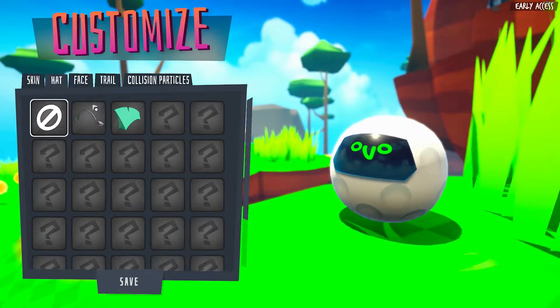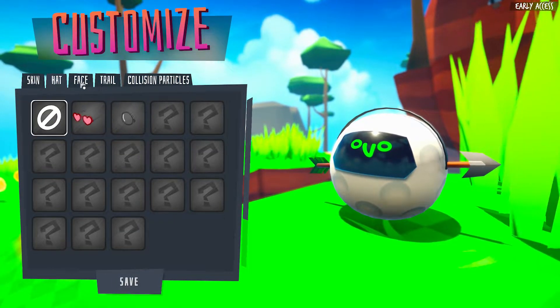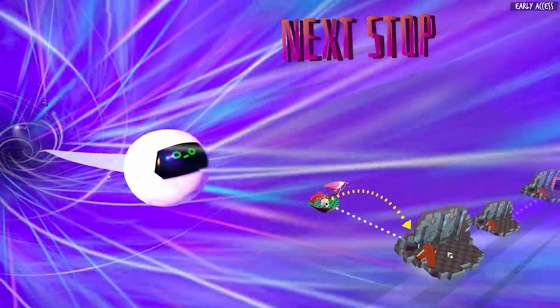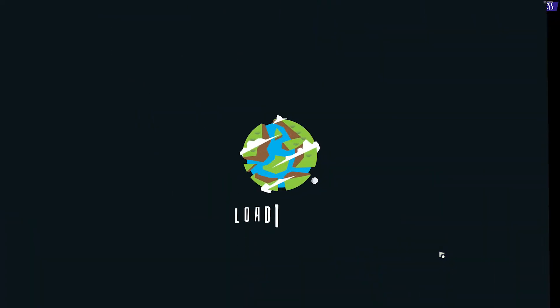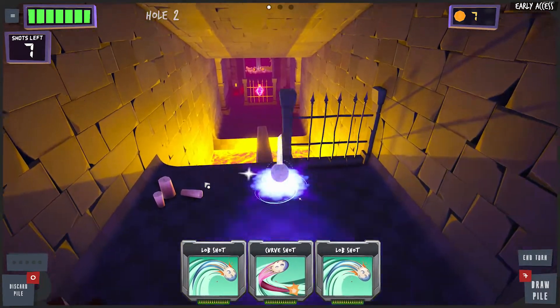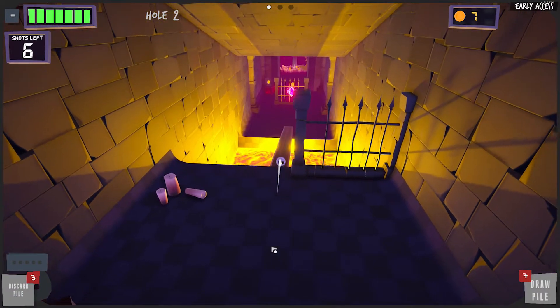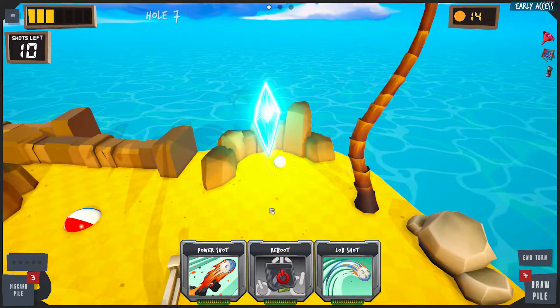Golfie is a roguelike deck-building golf game, so you're probably wondering how that works. It's like any arcade-y golf game but there are no clubs — the ball is the character and you can dress him up, and he's actually quite cute. You start your run and choose your biome for the first hole. There's grasslands, a zen garden, lava caverns, and sand. The beaches are my favourite. They're all randomly generated and all the biomes feel unique.